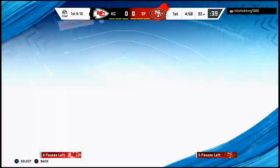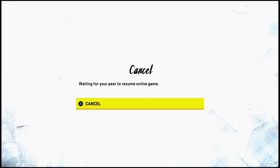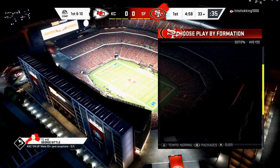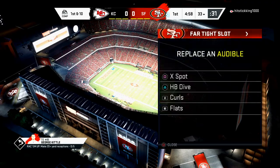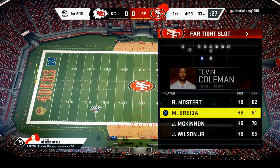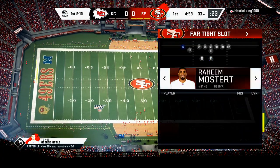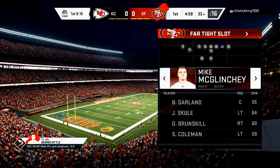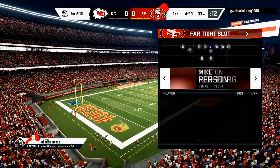We are running the West Coast playbook on offense. I run with the Green Bay Packers playbook on defense. I'm using the Niners, just playing head to head to show you the plays. The mini scheme I gave you the last couple days was from the far tight slot formation. I sub Matt Breida to the running back spot, Raheem Mostert in the fullback spot, Goodwin in the left slot, Sanders right there, and my best linemen on the left side.